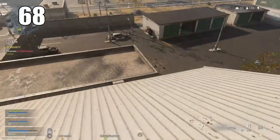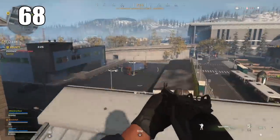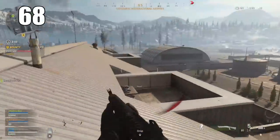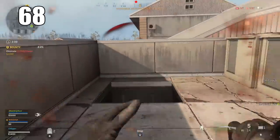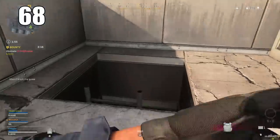Number 68: Standing still will actually increase your shot accuracy. Unfortunately this means you become a very vulnerable target, especially if you're out in the open and someone is going to third party you, but standing still does give you the best opportunity to hit accurate shots.